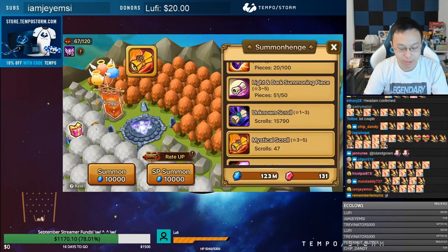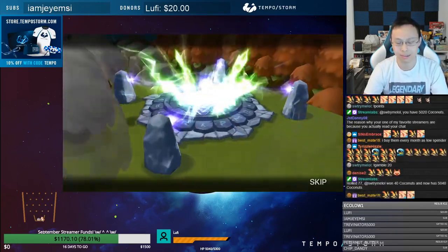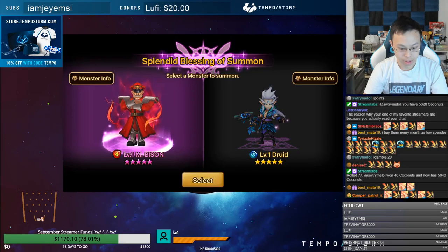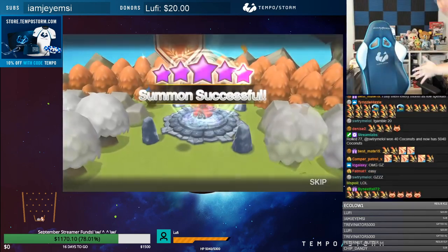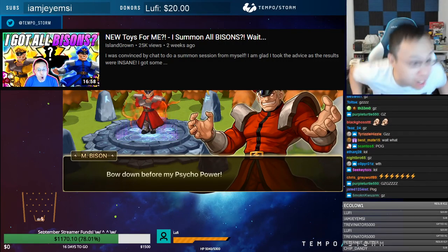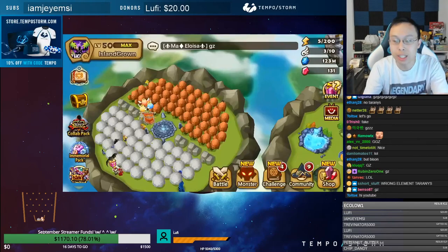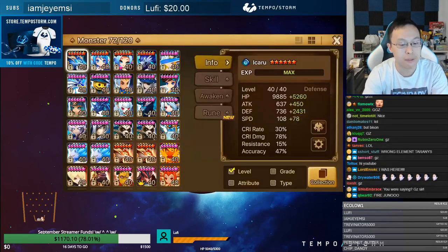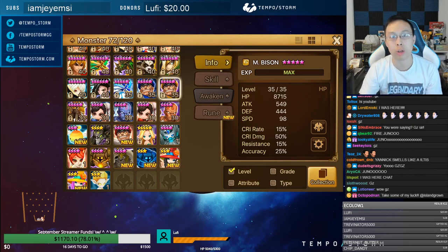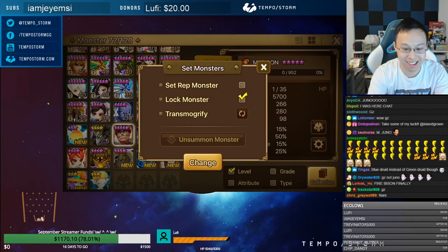Let's do it! My last summon session was pretty bad. Wait — yes! I have them all! If you guys didn't see that video, you need to check it out where I summoned all five. I summoned and forgot to get a blessing, so when I summoned the fire legendary I got a Juno instead of a blessing for another Bison.